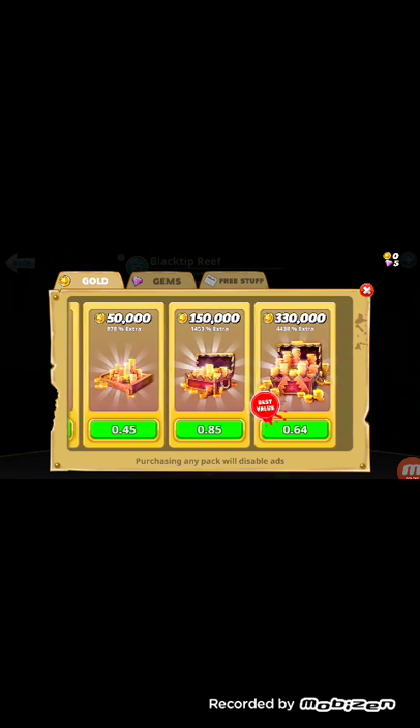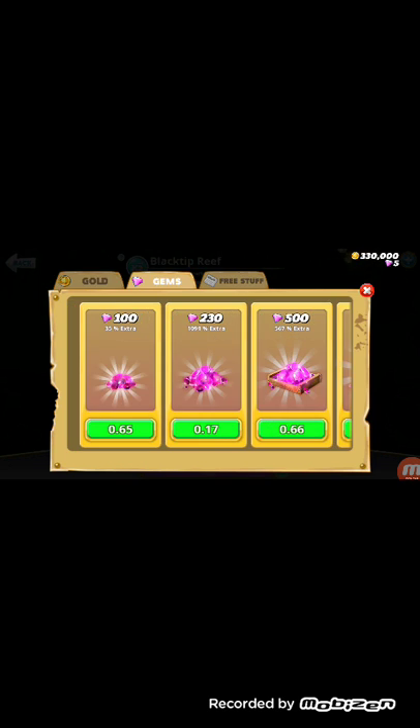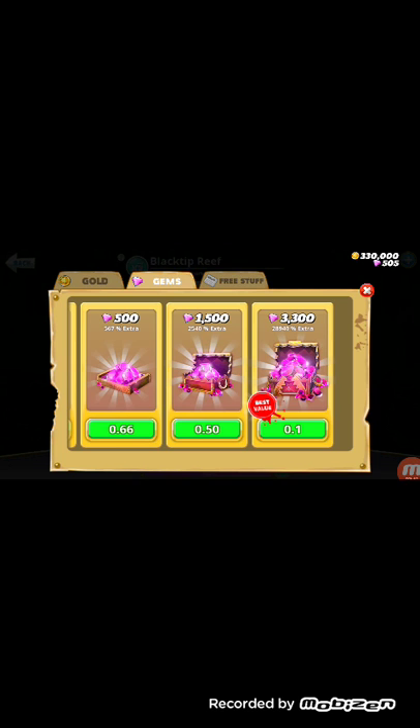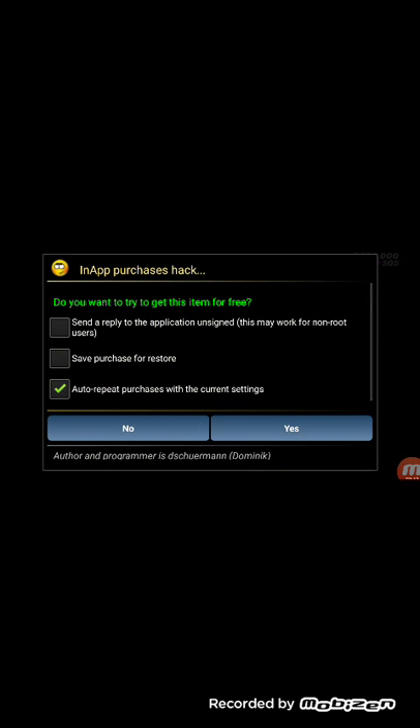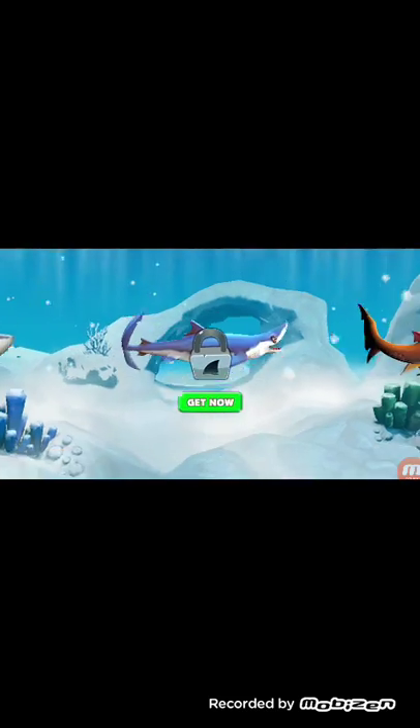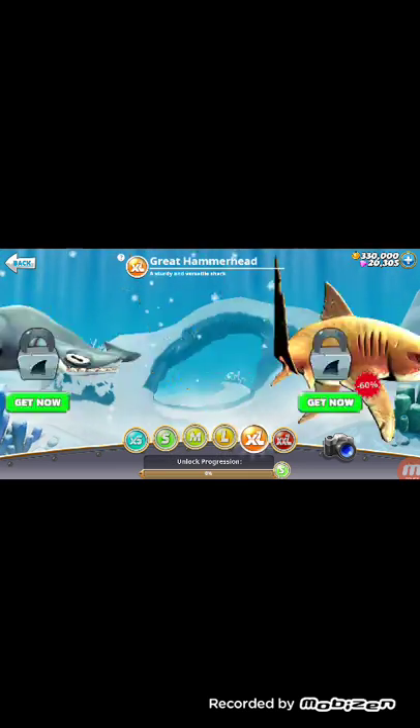Let's go here, go to the coins like this, press yes, now go to the coins, press yes. If you want it to be automatic, press auto repeat purchase with the current settings, yes. Let's do like this — I have mine at 20,000, 20,000 gems.